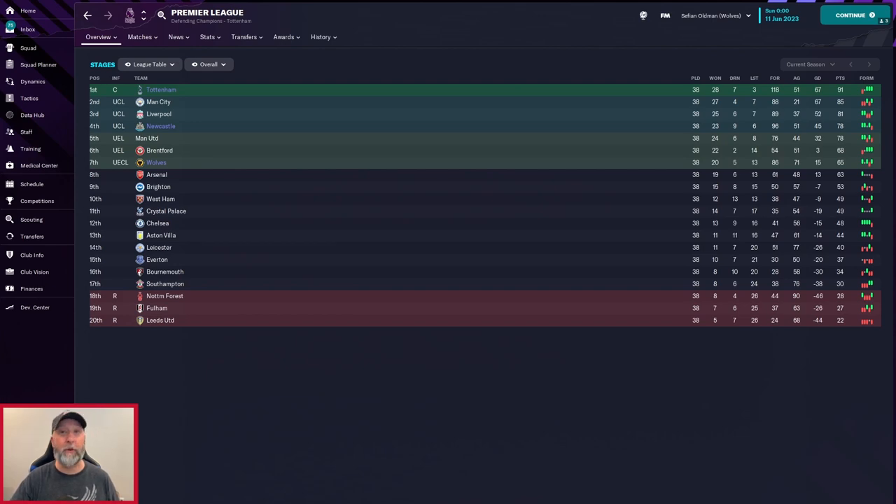Overall, a fantastic 4-2-4 to try out, especially for Tottenham. It looks like you don't really need a lot of new players coming in to do the work. Check out Delicious Story's content and the information on what to do with this tactic and how to change things up each match — you could do really well. That is it from me, SefianFM for the Football Manager Blog channel. Thank you as always for watching — take care and enjoy.